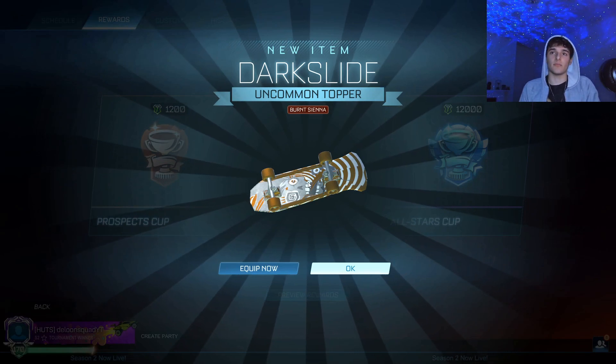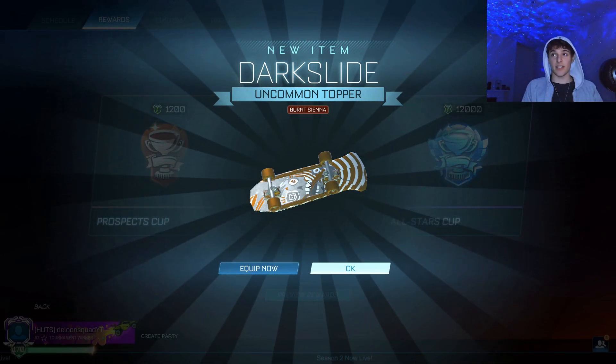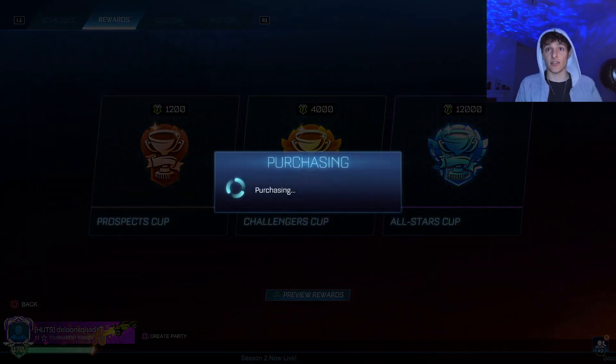We've got to remember that imports and very rares are going to be good for trade-ups, so we'll see what we get. When you're opening these Cups, Burnt Sienna — the credits go down so fast.